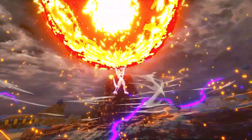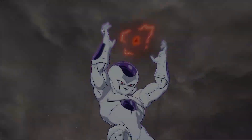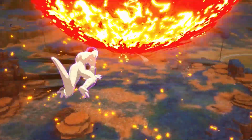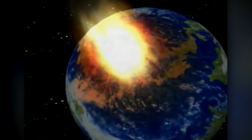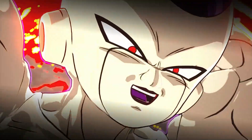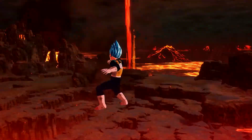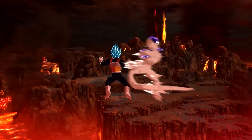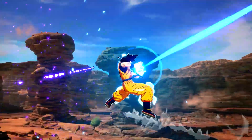Then we cut to Frieza performing his Death Ball ultimate, which looks a little different than it did in Budokai Tenkaichi 3. Frieza takes the destructible environment concept to a whole new level as he destroys the entire stage — planet Namek gets destroyed, and then you can see him and Super Saiyan Blue Vegeta battling on the destroyed version of Namek, which looks incredible. I do wonder what the conditions are to destroy the planet — whether it's from a missed attack hitting the planet or the enemy taking the blast head-on.